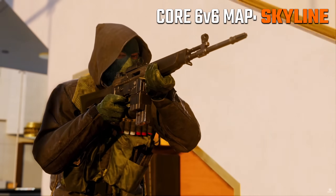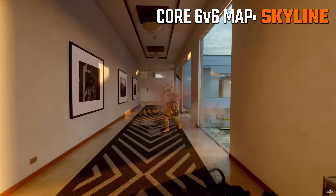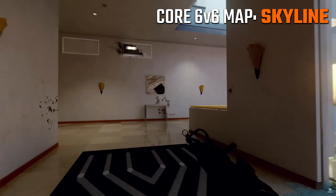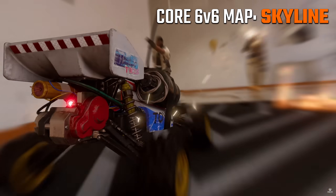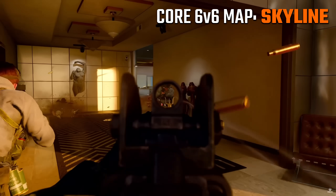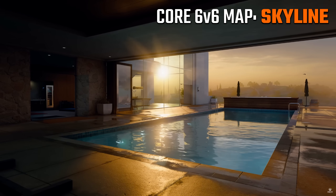We actually see the player using that hidden route in a clip from the reveal as well, so that's pretty interesting. Overall, I'm loving the looks of this one — not only is it a nice size where it's small with plenty of action, but it's not so tiny like Shipment that there's no room to breathe at all. I also like the fact that it's got really good lighting and super clean lines — I love maps that have those features.